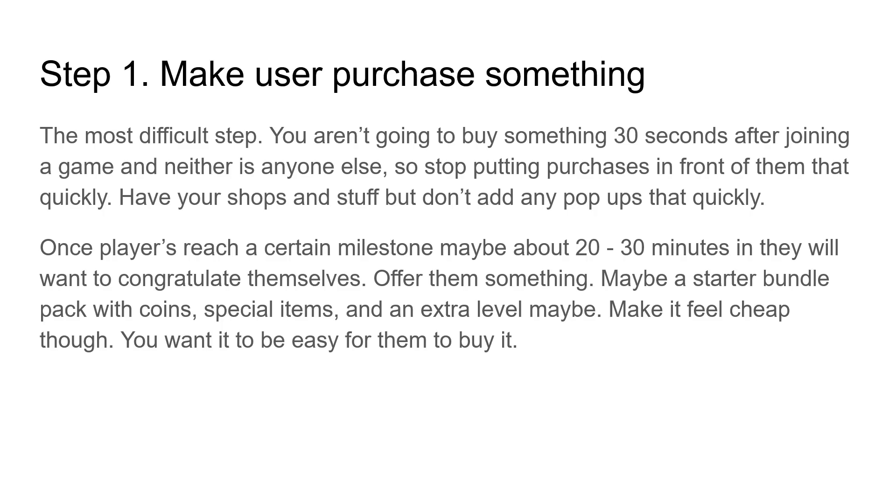A commonly used strategy is: once a player reaches a milestone, like 20–30 minutes in the game, they've invested some time and might be willing to invest some money too. Offer them a starter bundle — a pack with coins, special items, or an extra level — and make it feel cheap. Offer something when they hit a milestone because they want to feel rewarded.